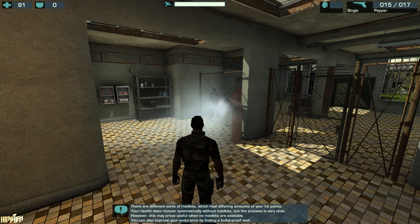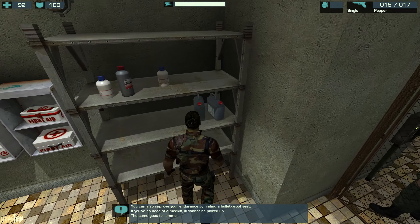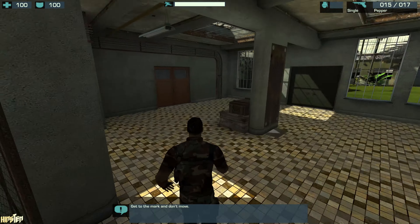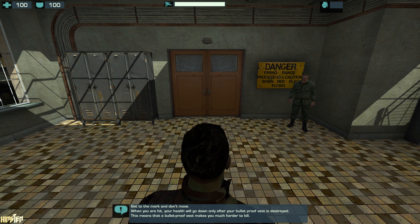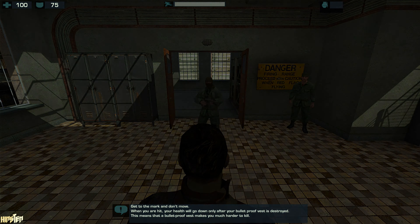You can also improve your endurance by finding a bulletproof vest. If you've no need of a medkit, it cannot be picked up; the same goes for ammo. Get to the mark and don't move. When you are hit, your health will go down only after your bulletproof vest is destroyed. This means that a bulletproof vest makes you much harder to kill.